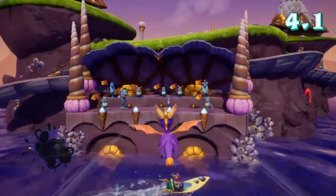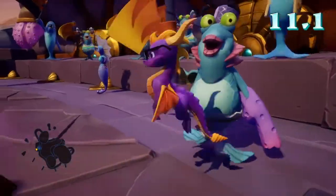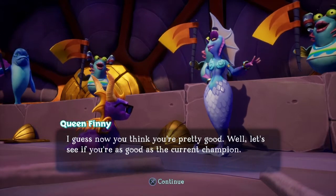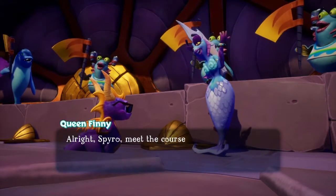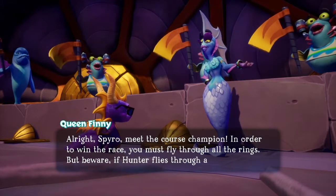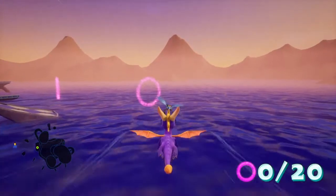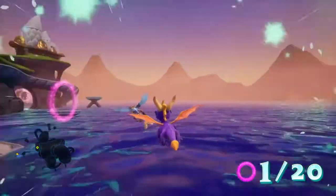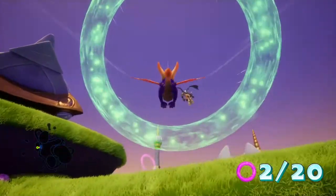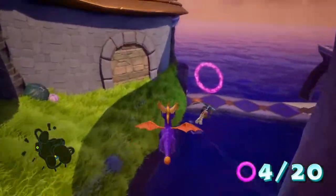So the orb challenge is actually gonna be over here. See this fish person thing — hold up, let's not die. Talk to her. Basically just follow Hunter through the rings. The rings don't really shrink that fast. Each of the speedways will have some sort of challenge like this.